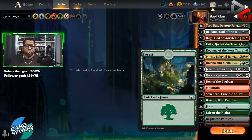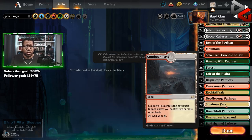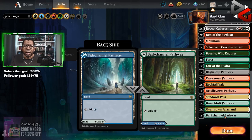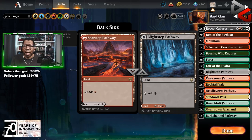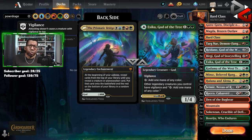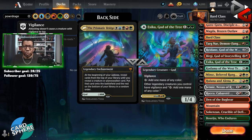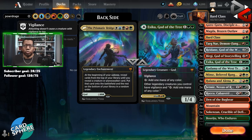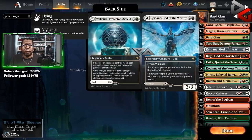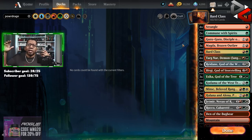As for the lands, we've got two Den of the Bugbear, two Mountain, Sekinzen Besaju, two Forest, Lair of the Hydra, Blightstep Pathway, three Cragcrown, three Rockfall Veil, one Needleverge, two Sundown, one Branchloft, three Overgrown Farmland, and one Barkchannel Pathway. The Barkchannel and Blightstep pathways give us a couple more outs to cast Prismatic Bridge if we draw it — we can flip those to black or blue, and then only need like one treasure or one tapped creature from an Esika to cast it. Just giving ourselves some outs.